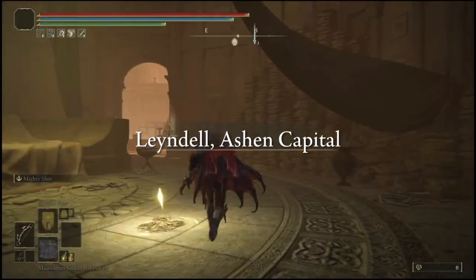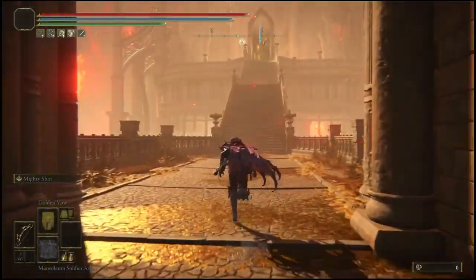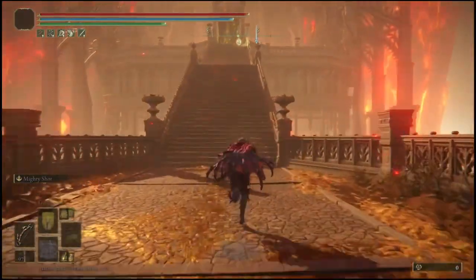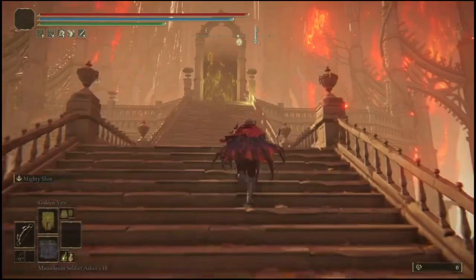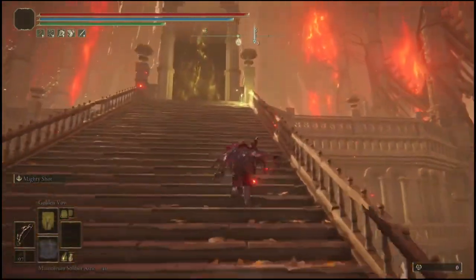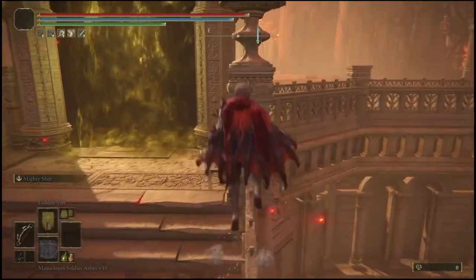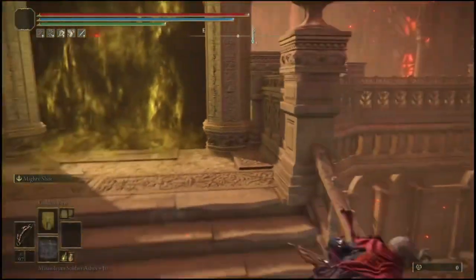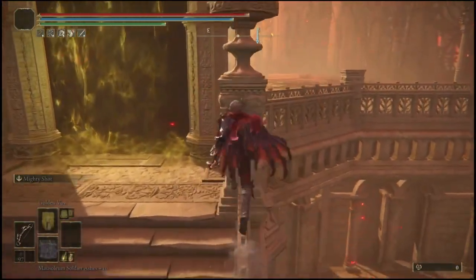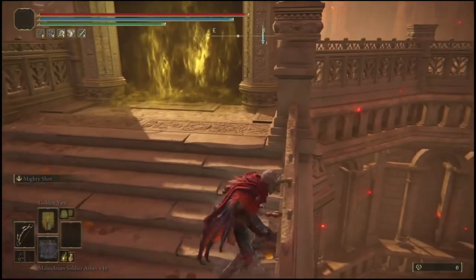Our next glitch is going to be at the Leyndell Ashen Capital and it's going to involve Godfrey. You're simply going to make a running jump from the rail. If you don't know how to do it, you jump up on the rail, jump again, hold circle while falling out of that jump, run forward a little bit, then jump towards the left and then back towards the right. It's very easy once you get the concept. I'm going to show it in slow motion so you know what I mean.